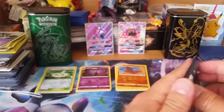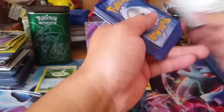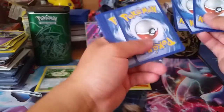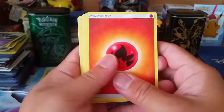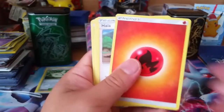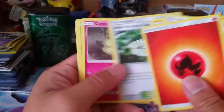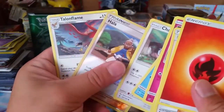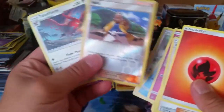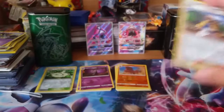Two more packs — come on, can we get something good? Fire Energy, Hala — nice — Lone Graveler, Ether Paradise, Cotton, Pearl Sprout, Pan Cham, Stone Run, Chancey, Hala, and Talon Slime. Not bad. I got a Hala on the field, and I got a second Hala, so that's pretty cool.